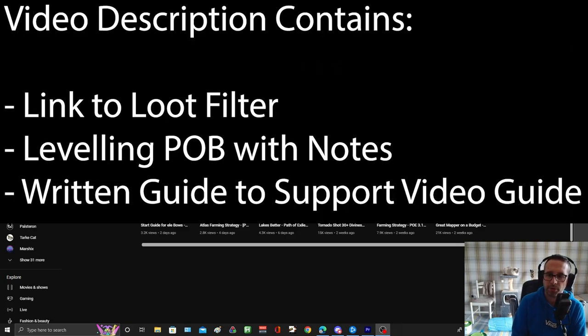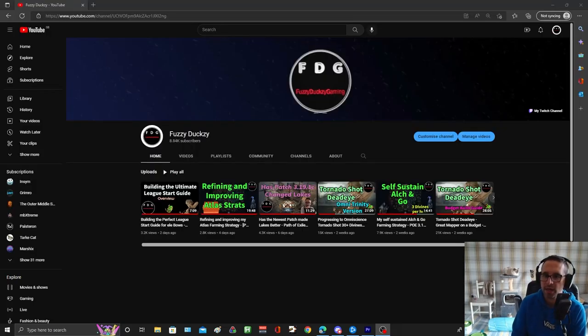In the video description you're going to find all the tools you need to get through the campaign nice and smoothly. There's a link to my profile where you can follow some loot filters — one for bow leveling and one for early bow mapping — with all the items you might want to pick up. There's also a leveling path of building with individual trees for each act and notes about when to add certain gem links, but no skill clusters per level as that gets confusing with mana reservations.